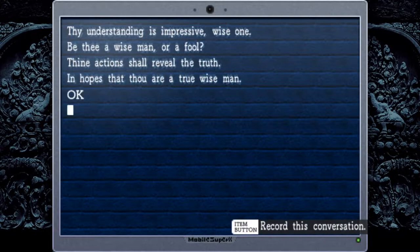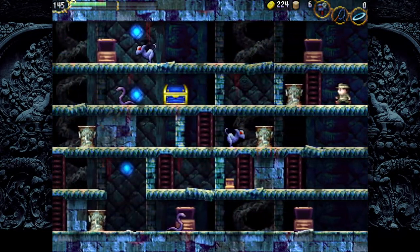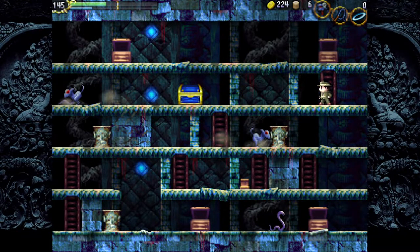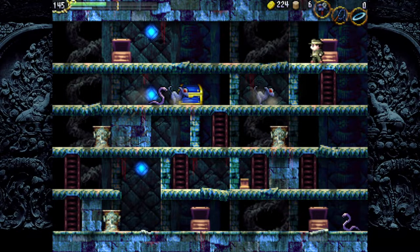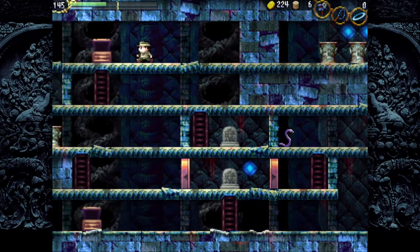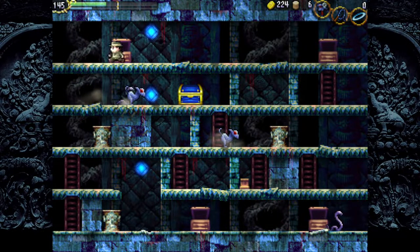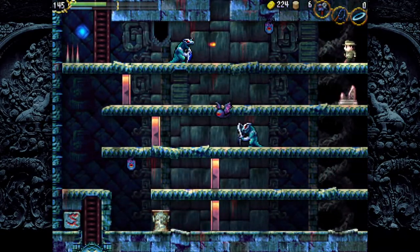Thy understanding is impressive, wise one. Be ye a wise man or a fool, thine actions shall reveal the truth. It hopes that thou art the true wise man. So we are the true wise man, of course. But part of being the true wise man is that we need to get through this teleporter maze — we might need to trigger the teleporter maze first.